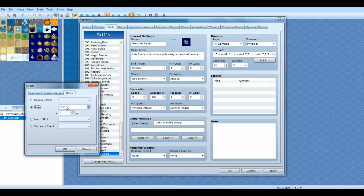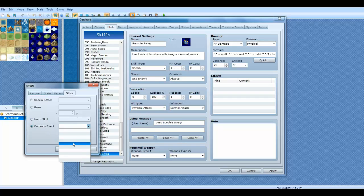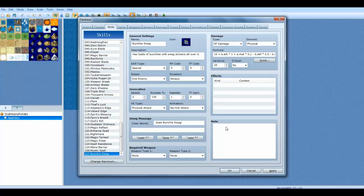Special effect lets you instantly cause escape. You can also grow max HP by a certain amount of points — you can actually grow all kinds of stats by one. Learn skill lets you have using this skill teach you another skill, which is really cool. And you can also have it call a common event — this is remarkably useful in so many ways, and probably the most useful thing in the skills area, because common events allow you to activate an event, and you can work wonders with events.